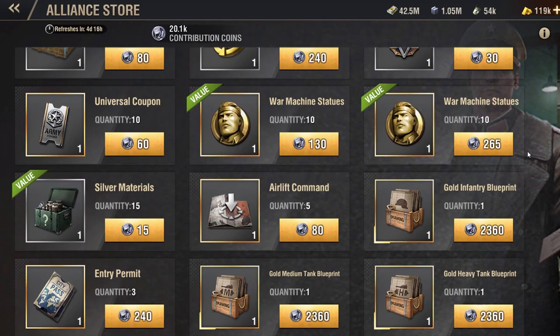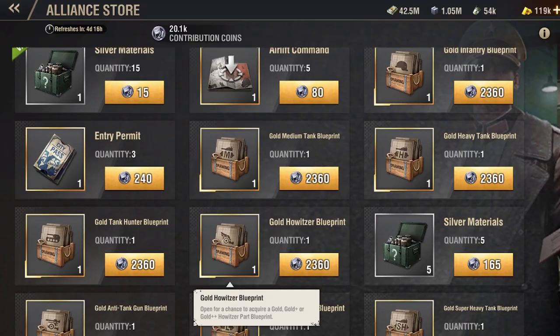You can purchase blueprints in your Alliance Store for contribution coins. Just like the Campaign Store, the Alliance Store will refresh once every 7 days.